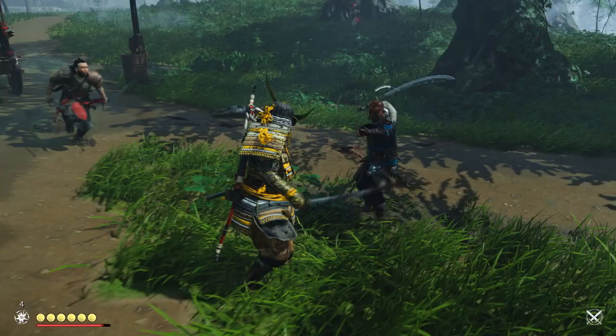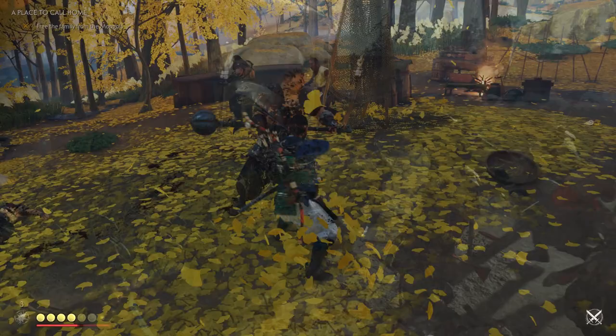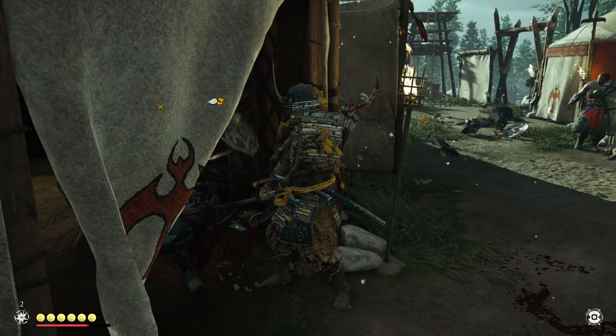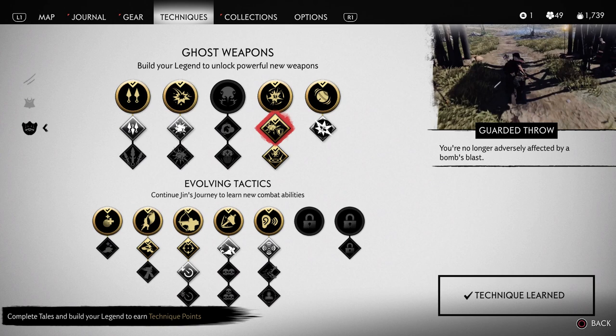Even if you've mastered the parry and stance changes, combat can get very messy if you get surrounded by different types of enemies, so any ability that targets multiple enemies is an absolute must. Kunais will allow you to stagger two enemies before upgrading them, while sticky bombs can pretty much destroy entire groups of enemies if they're bunched up together, so unlock them as soon as you can, unless you're focusing on stealth and want to unlock the distraction tools first. You won't really need too much help with stealth for the first ten hours of the game, so you can always get them later.